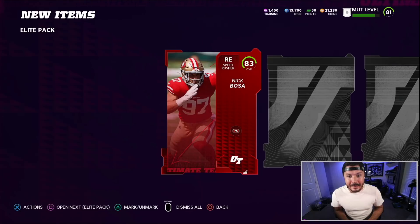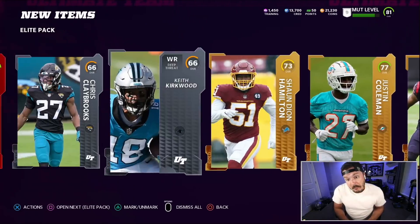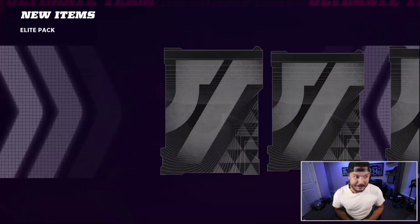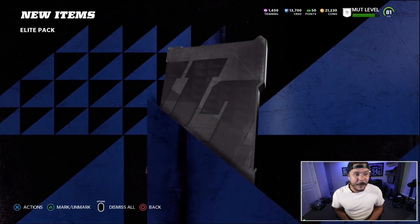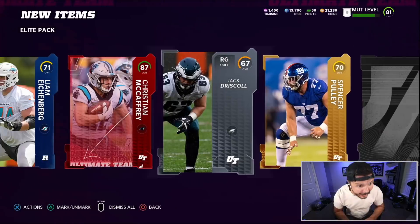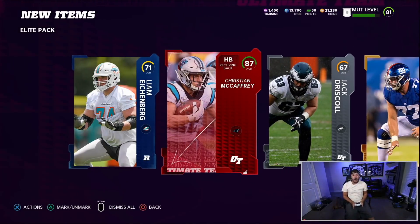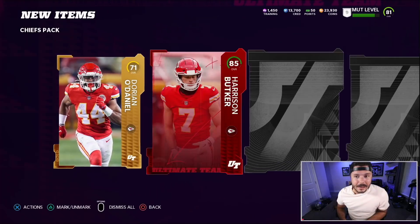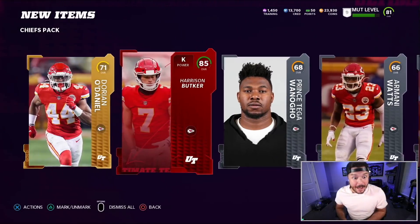83 overall Nick Bosa, that'll work — we'll sell him. I only got 21,000 coins so I'll take anything I can get. Right tackle, bam baby — let's go, Christian McCaffrey! By the time I get a gameplay out with this card there's gonna be 19 other running backs. If I pull a Tyreek Hill out of one of these I'm gonna burn my house down. 85 overall kicker — will work, I need a kicker.